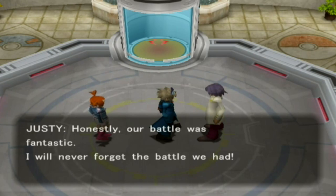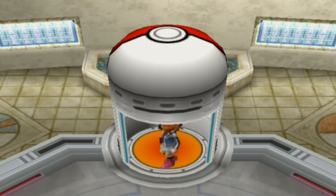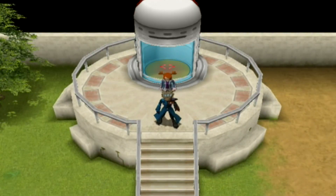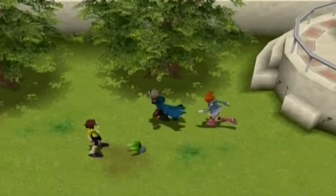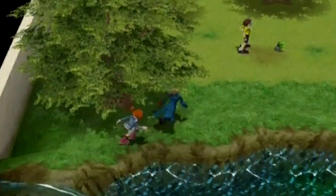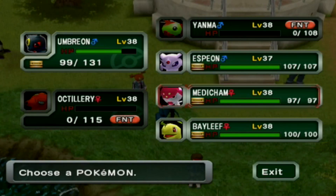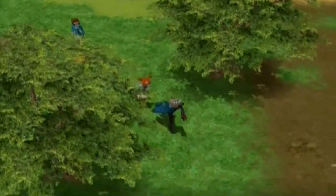TM27 Return is a Normal-type move that does more damage the more your pokemon likes you. I was going to give it to Umbreon since it and Espeon are a matching pair, but they actually have the same Attack stat so it wouldn't make much difference. I might give it to Medicham since it would benefit from a physical attack, but there's another Normal attack I might teach later so I'll think on it.